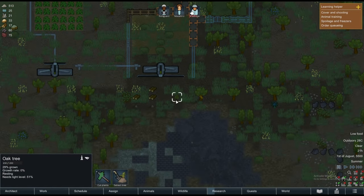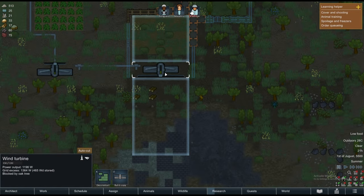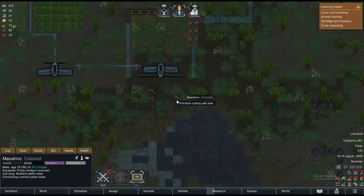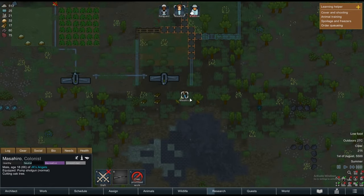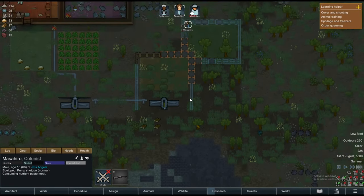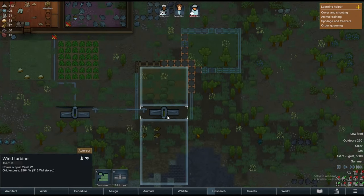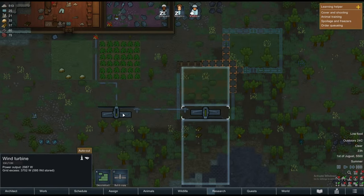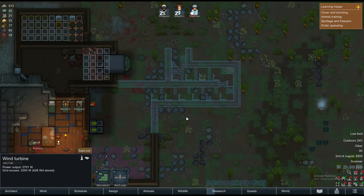Do we have any trees here? Polar tree, oak tree — this one? We want to cut that. Sorry little tree, we need to cut you. Now it's producing more power than it was previously. That's good. I just need him to get fully healed up.